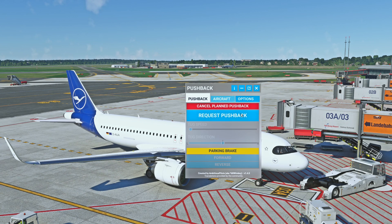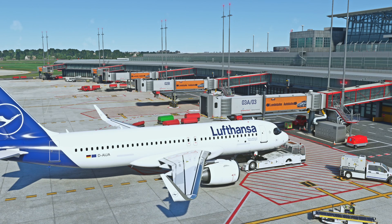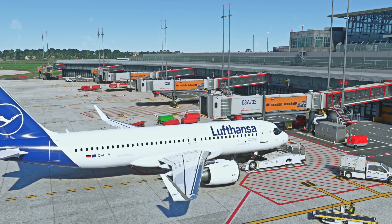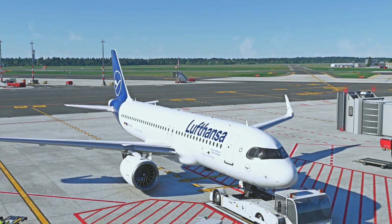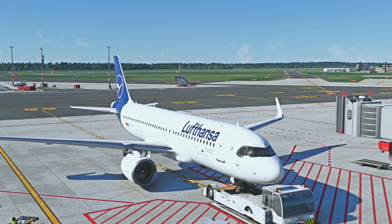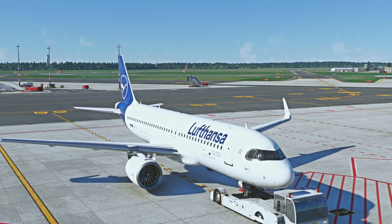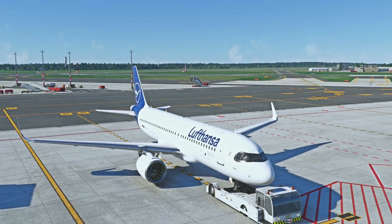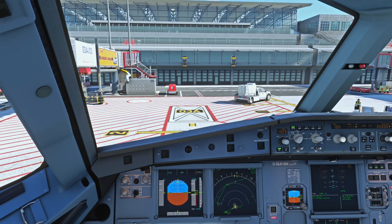Your pushback is now pre-planned. You can still request the pushback as on the previous version when you're ready. Ground: stand by, push start — please release parking brake. Release the parking brake. Parking brakes are released. Commencing pushback — you can start the engines in sequence. The pushback car will now drive to the position you set on the map. You have time to do a checklist or start your engines. Starting engine number two.